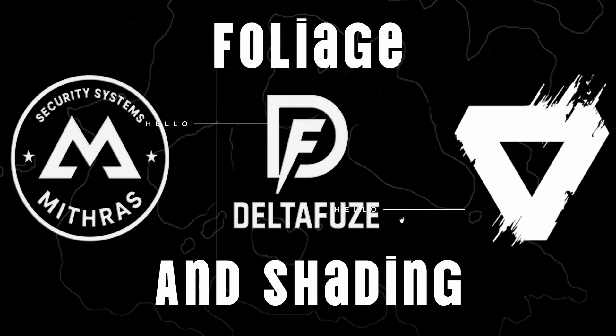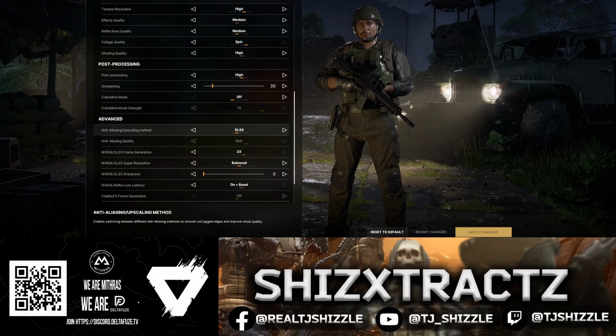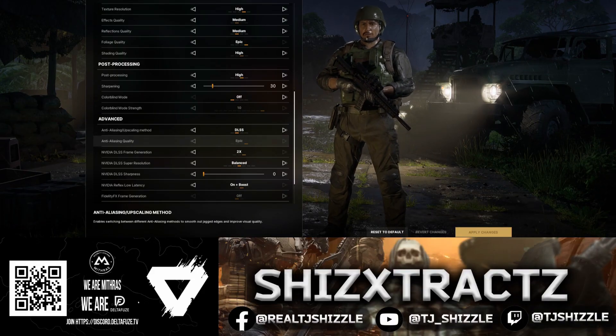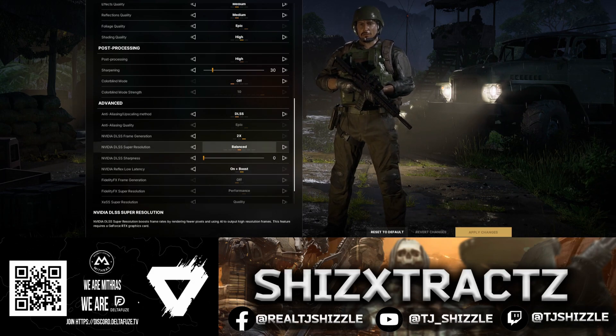Foliage epic — full cover, full immersion; we're not playing the invisible bush game here. Shading set to high, it gives you depth and vibe without nuking your FPS. Post Processing set to high — this brings back that juicy fog and lighting effects. Sharpening at 30: clean, no over-sharp nonsense, just balancing out that DLSS softness.